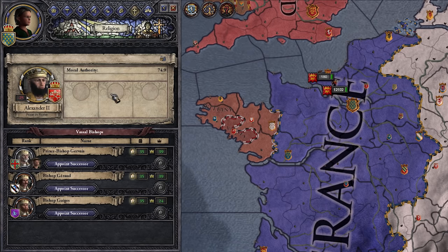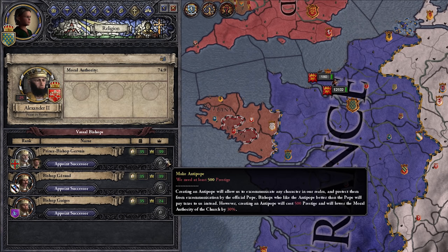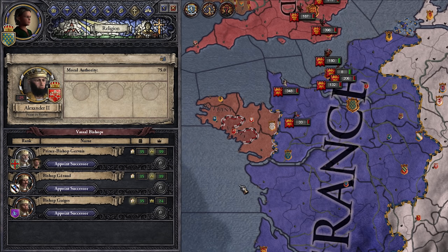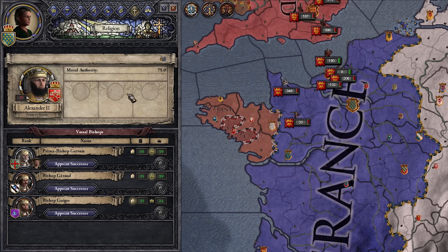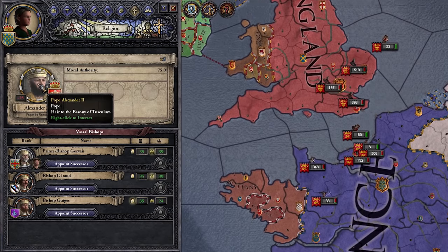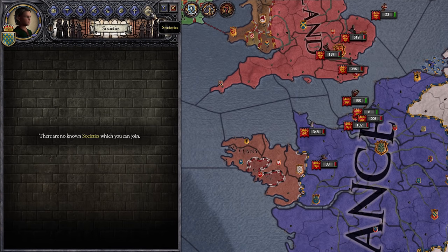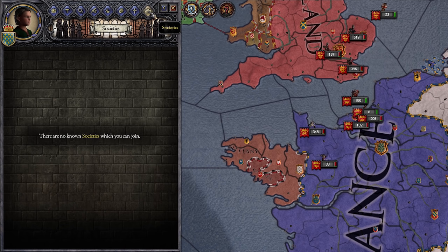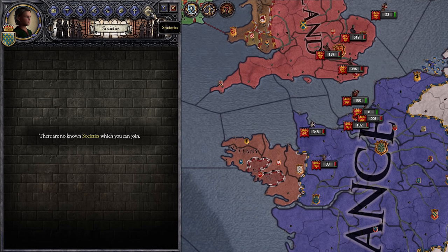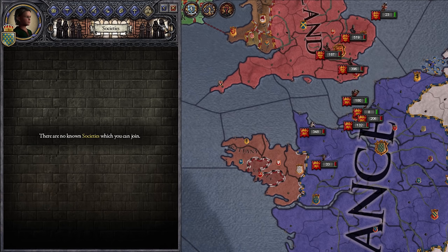Religion — this shows us our religion and our religious figures within our country, and in this case because we're Catholic, whether they prefer the Pope or us. If I unpause the game it'll probably switch. There we go — unpaused for a second and it's switched, so they'll pay us now. This shows us our religious head so we can see the current Pope and everything, and we can interact with them if we want to. Lastly, societies — without the expansions I don't believe you can join any of the societies. It's entirely possible there might be one you can join without the Monks and Mystics expansion, but I don't know of it.